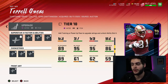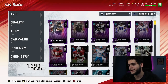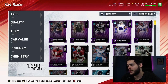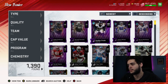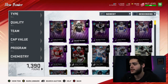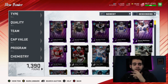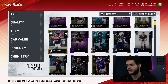Let me rank these from worst to best. Coming in at 6th is Eddie Goldman — I don't see a use for him over Darnell Dockett. Coming in at 5th is Jason Witten — slightly better than Goldman because he can be a red zone specialist. Coming in at 4th is Darnell Dockett — he's amazing but he's a defensive tackle and there are better ones. Coming in at 3rd is Bradley Chubb — really good but Lawrence Taylor is better. Coming in at 2nd is Bruce Matthews — a super cheap 99 guard at a very scarce position right now. And the number one is Terrell Owens — looks super fun and is a do-it-all wide receiver.